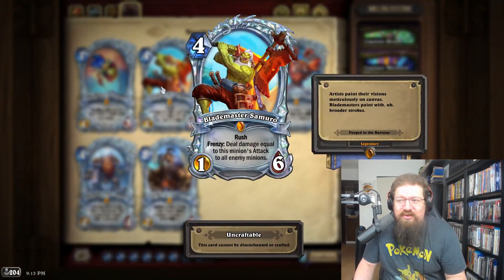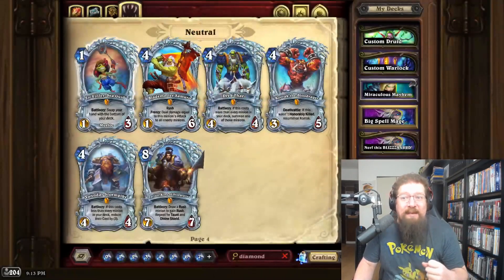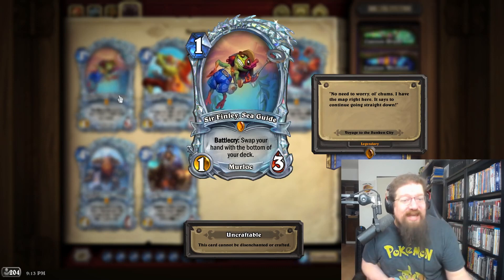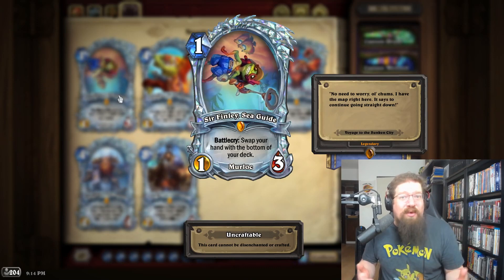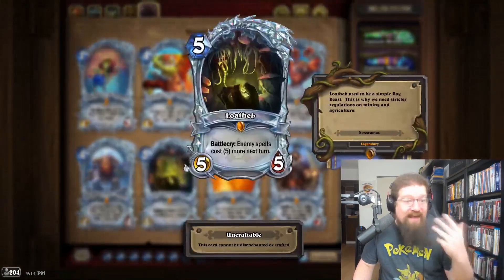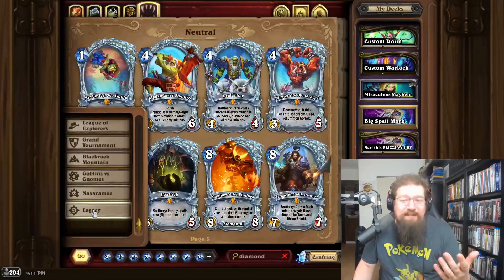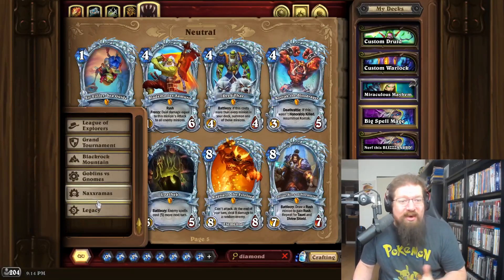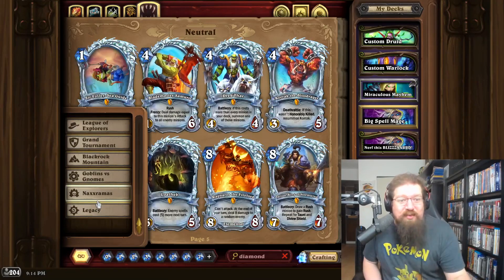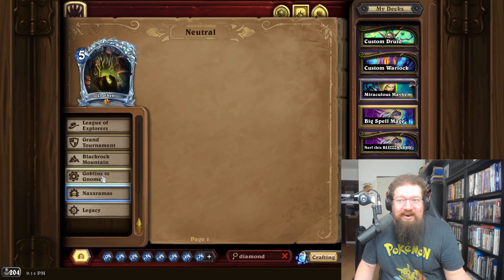Diamond cards were first introduced with Blademaster as one of the first diamond cards added to the game, but they've gotten better and better looking. We've seen Sir Finley, Murloc Holmes, Olgra in the latest expansion, and going back they've added Jaina, Leeroy, Lotheb, as well as Ragnaros in Classic. Since Legacy and Naxx already have their diamond cards, we're going to go expansion by expansion.